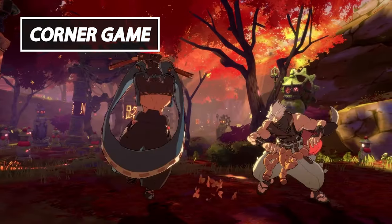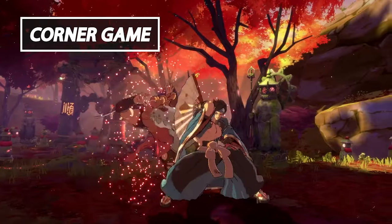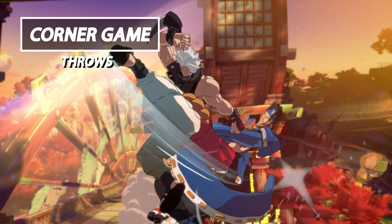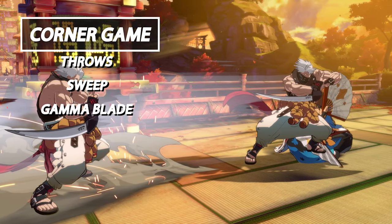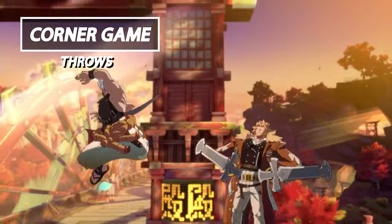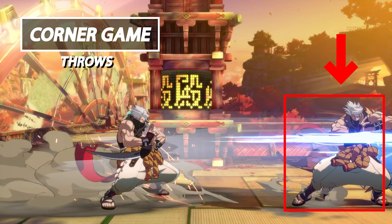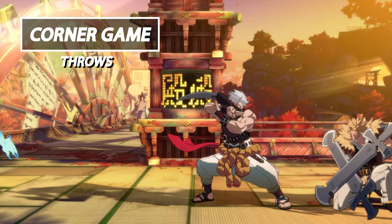As for Chip's corner game, this is where Chip can get a little tricky. The way you're gonna get there is by combining three things: his throws, his sweep, and Gamma Blade. All three of these work in conjunction with each other to make Chip's knockdown game in the corner pretty scary. We're going to kick start this with his throws — Chip has enough time to run up and hit them off the ground with the sweep attack and cancel into Gamma Blade. By cancelling into Gamma Blade, this leaves Chip at a significant advantage, allowing him to run up and continue pressure.